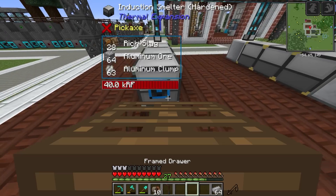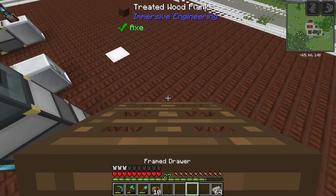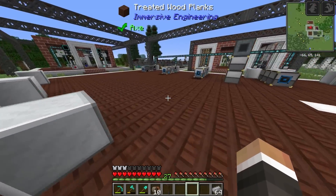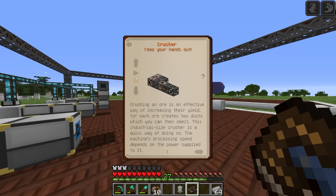Now we need to figure out the layout. We'll have to move the starting drawers further back because we're no longer going straight into the induction smelter — we're going into the crusher first and then the induction smelter. We also need to leave room for the arc furnace in the future. The crusher is a five by three multi-block. Checking the manual under heavy engineering — crusher — the items go in at the top, power input is on one specific spot, there's an orange indicator on the left, and outputs come out the front.